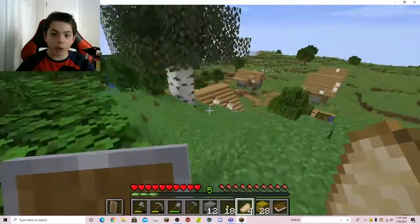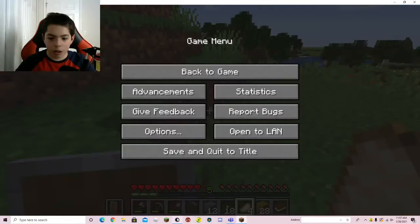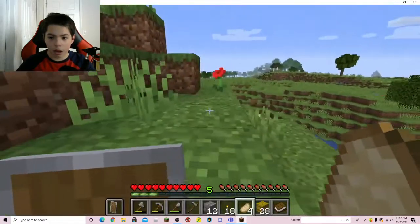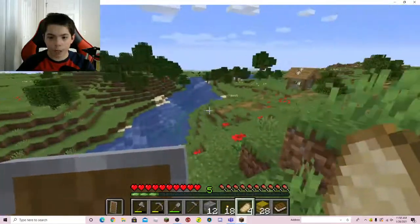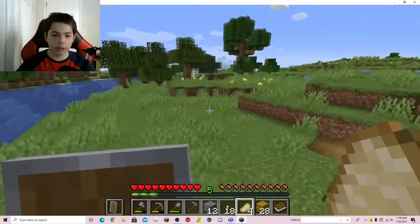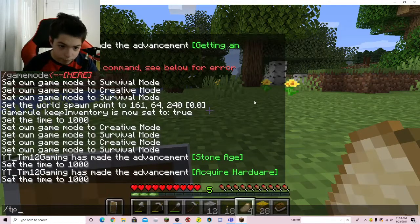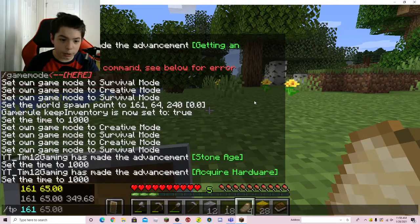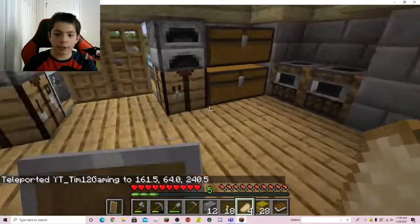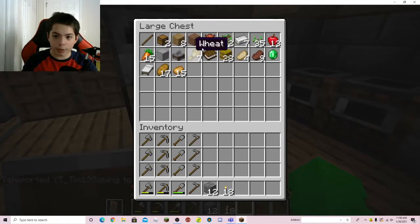I think we just found a ravine. Let's head back to my house. Let me do slash TP — I don't even know the coordinates. 161, 64, 240 — oh it actually does work. Alright, let me put all of this in my chest. Probably the next video we'll start a farm. Yeah, we'll probably start a farm in the next video.